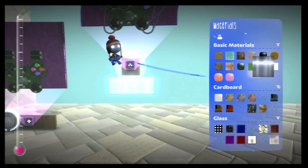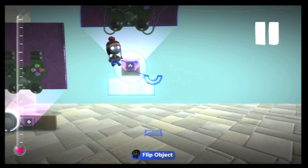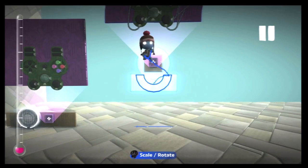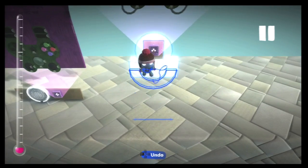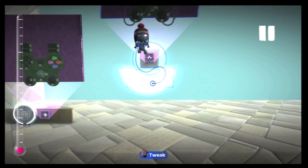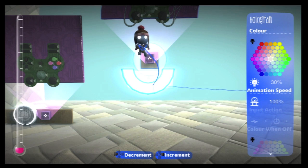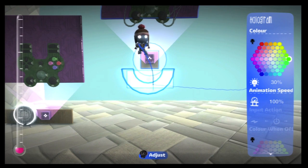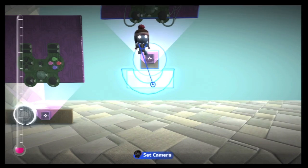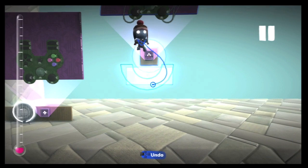Now I made a mistake here of gluing the holograph material to the box, but I'll edit it in a minute and show you how to fix that. To make your health bar you can make it whatever kind of shape you want - I just like the semicircle. Get it the right size and bring it to the front so you can edit it. Put the brightness down to 30, change it to green, and turn animation speed off so it looks like a nice health bar.